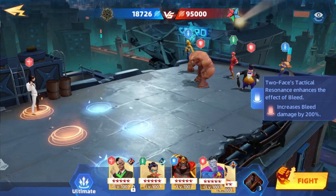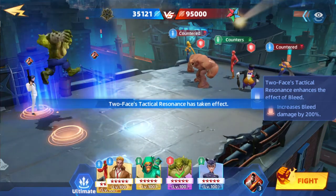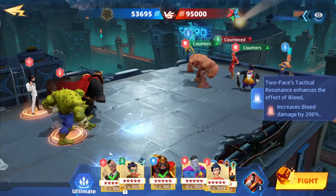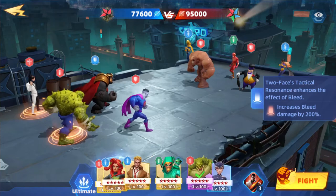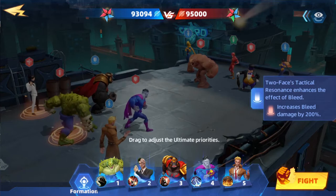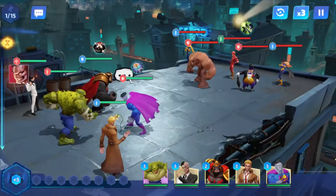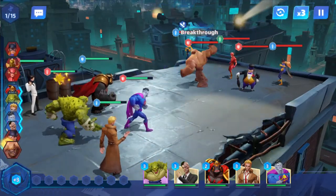So we want to put him in one of these red circles because it increases bleed damage. They do give us Killer Croc. I want him back here. I'm going to put Grodd up. Let's get these ultimates out. We want Croc because he does put bleeds out, which is going to get enhanced by Two-Face.